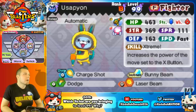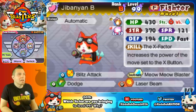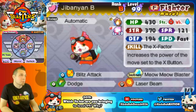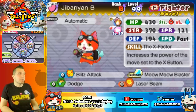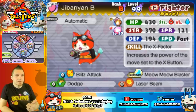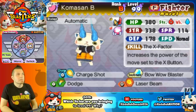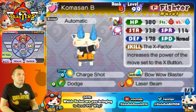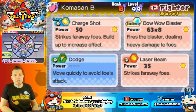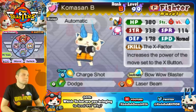Number three is Jibanyan and Komasan — tied. They're accessible from the very beginning and you can pour all your Oni orbs into them and skate through the entire story mode. Jibanyan B is easy to control, you can pelt enemies from so far, the blitz attack is great for DPS, and the charge-up shot is good for cautious ranging. Komasan B is slightly different in speed and stats — he doesn't have a flurry but has a hit-and-run attack. I gave him the red cat blade.